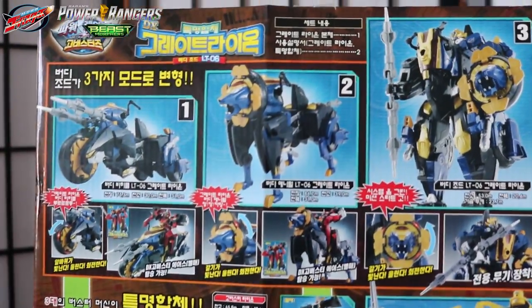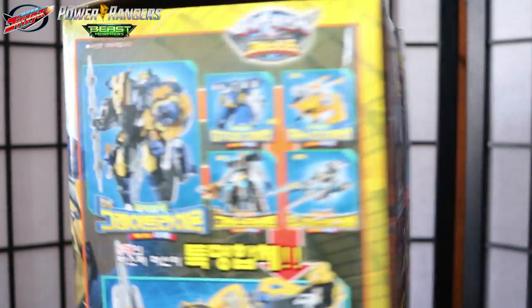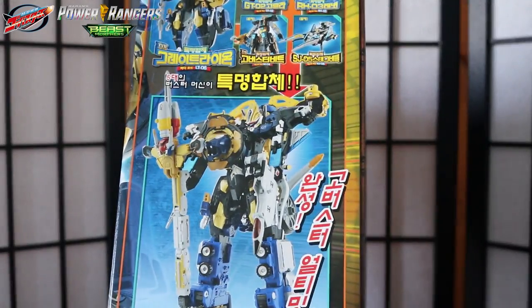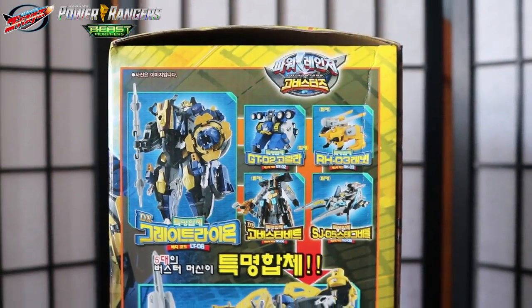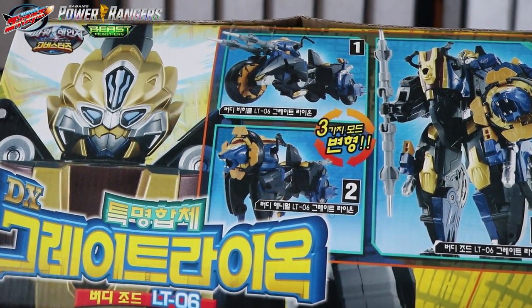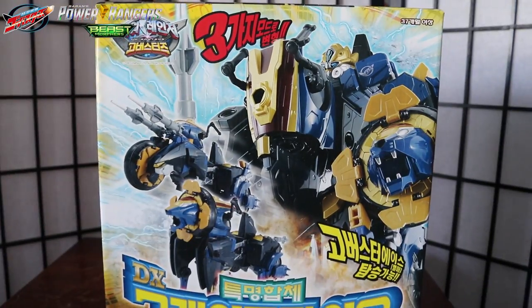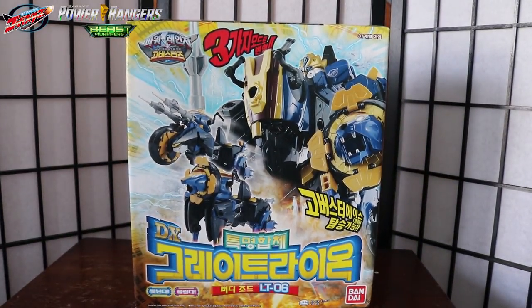The reason we're covering combinations in a different video is because as of this video I still don't have the Stag Buster Zord yet. Once I have Stag Buster I can do a lot of stuff — we can combine into Go Buster King. The box has a nice silhouette of the Lion-O Zord on top, which is very neat. The bottom shows the same content. Bandai of Asia always comes out with very cool boxes — I wish Americans could come out with stuff like that.